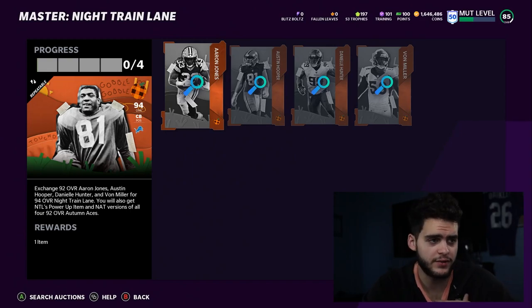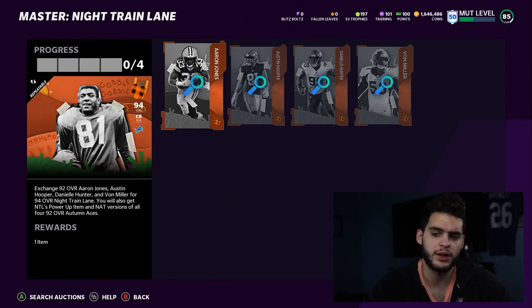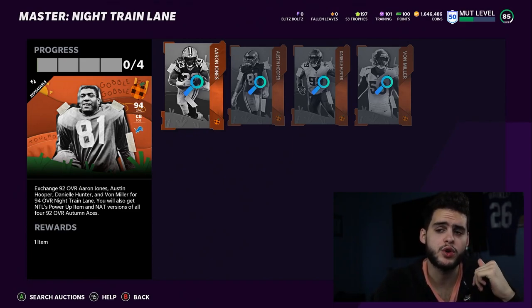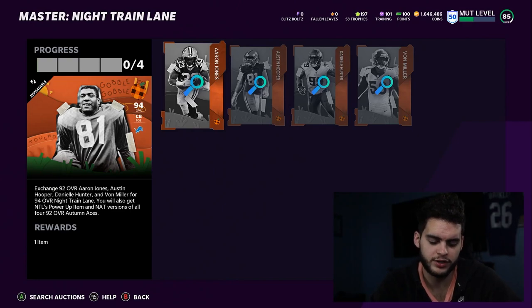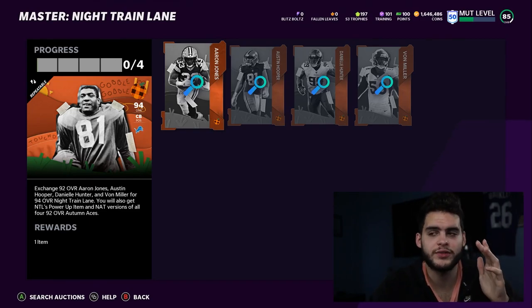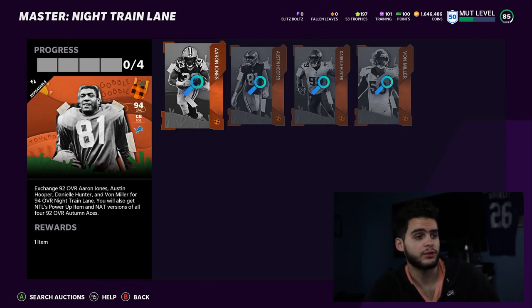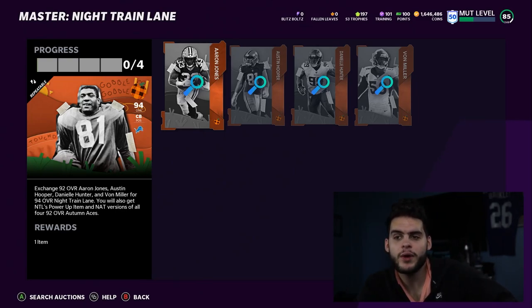Method one — my favorite — costs 450k. You do the set and end up with Aaron Jones, Austin Hooper, Daniel Hunter, Von Miller, and Nitrien Lane. You go sell Nitrien on the auction block for 350k, get back around 320k. Subtract that and it costs you 130k total. Since each player costs 150, you pretty much paid for one and got three for free — so this is like getting three free 92 overall players.